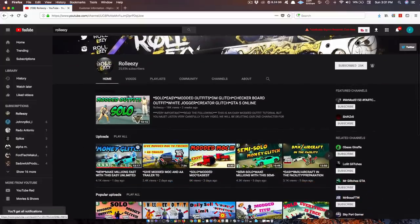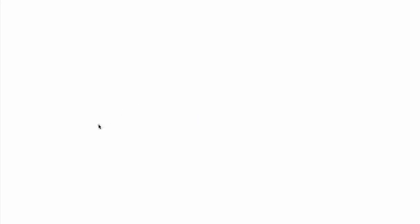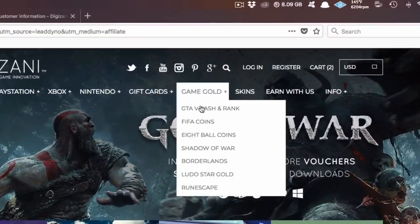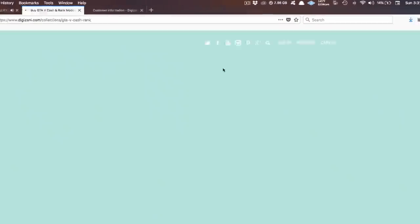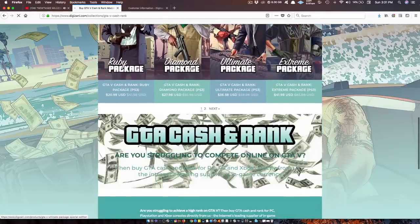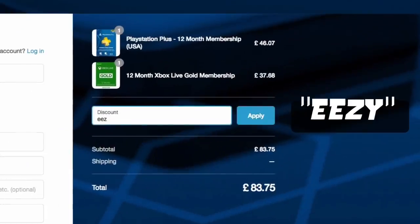If you're brand new to the channel, don't forget to subscribe and turn on post notifications. If you're also interested in GTA 5 Online modded accounts, go to my latest upload and click the link in the description. This will lead you to Digizani, the most trusted site to purchase cash and rank services on all platforms at reasonable prices. Add discount code EEZY to save money at checkout.